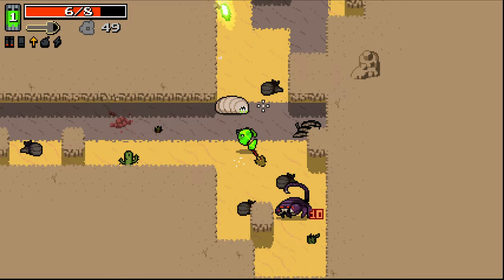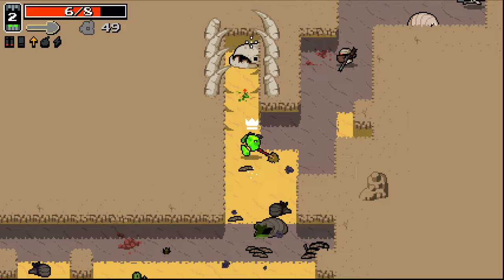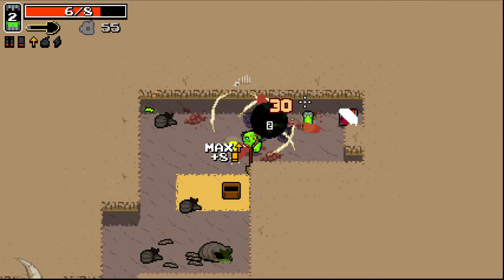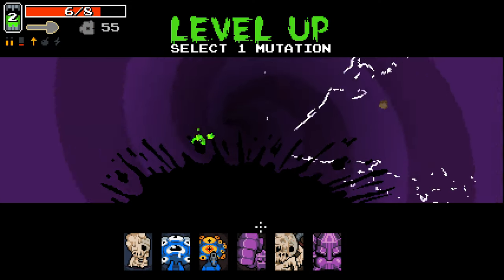As soon as you get the skin — Gamma Guts, that's the one — the one that makes you take no contact damage, it becomes a lot better. I was getting confused between Gamma Guts and Rhino Skin because obviously I was thinking something with skin in the name.